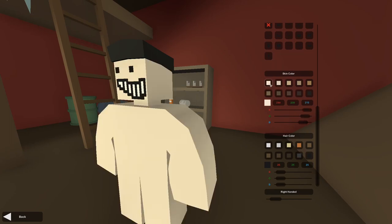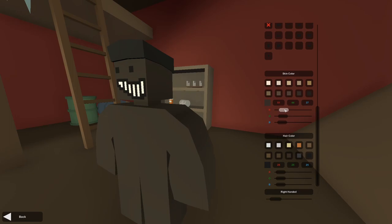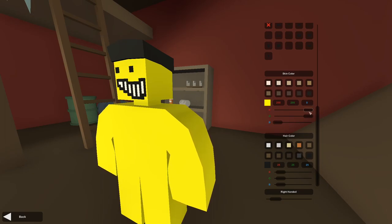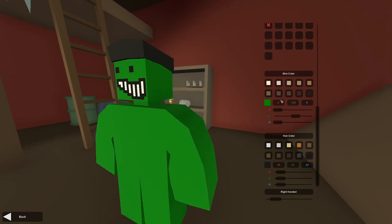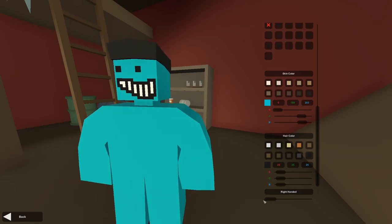The skin color you can change right here. You have some presets if you want to use those, or you can literally make your character red, yellow, or green. You can also go into the numbers directly and type something in, or just use the sliders. I'm going to go with this aqua color right here — I like that a lot.